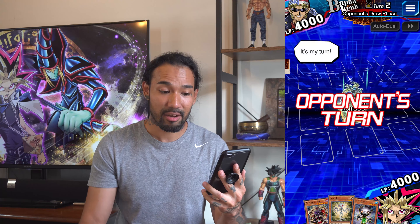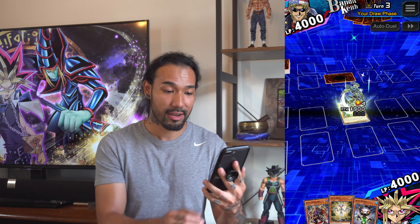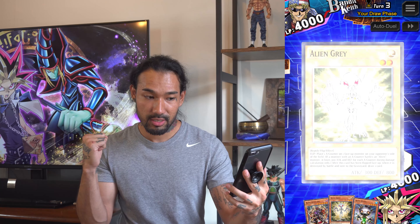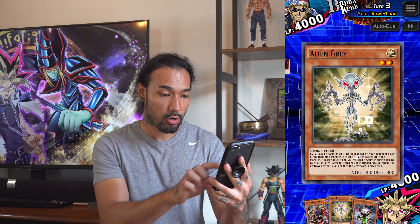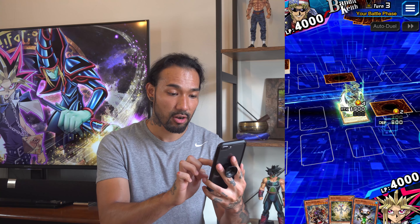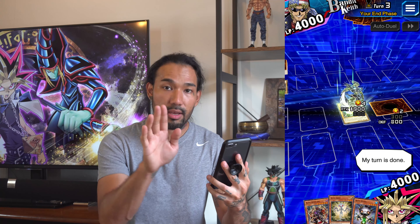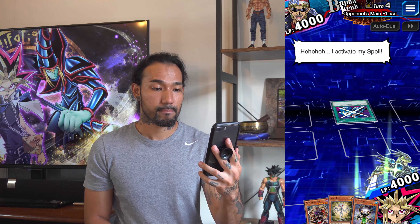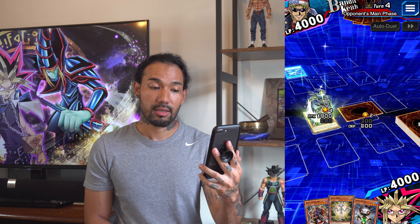That's my strongest alien attack monster I have in my deck. He's on the defense right now. Let's see what we have here — drew another Alien Gray. We'll go ahead and set one of these guys down in face-down defense position and have my alien attack that face-down card. Let's see what he has — a Holograph. He's safe for now.